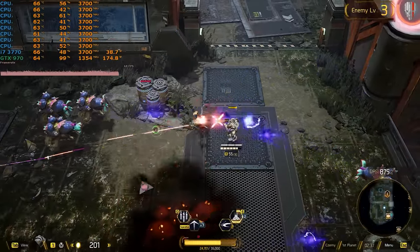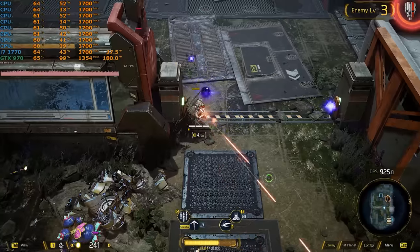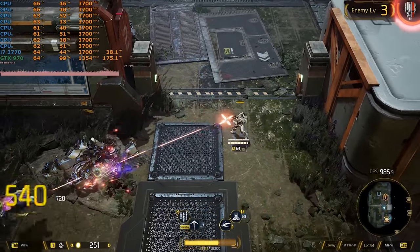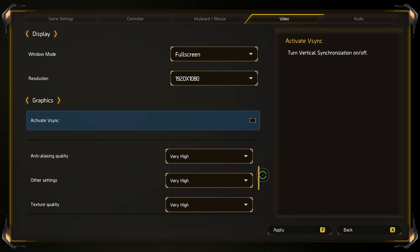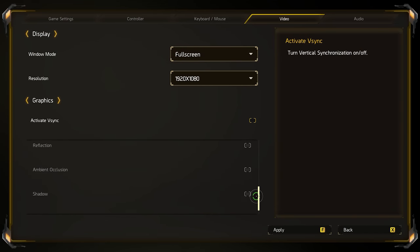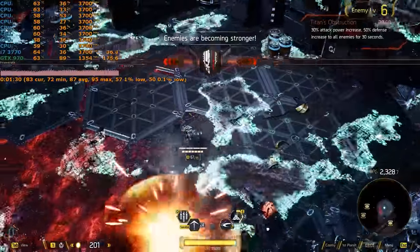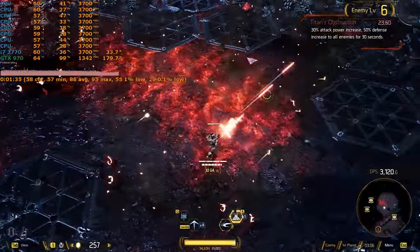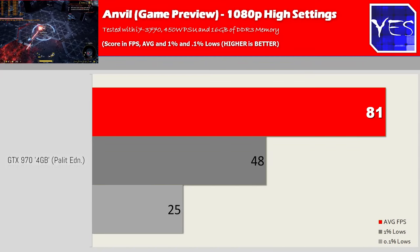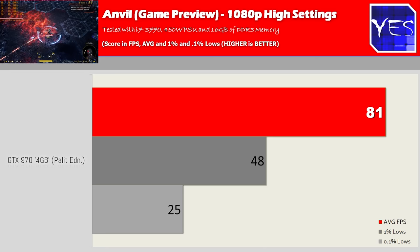Out of the box with the GTX 970, tested on an i7-3770, it recommended maximum settings but I noticed some stuttering. I always prefer turning games down to high settings for a smoother experience. In Anvil we were getting 81 average FPS with a 1% low of 48 and a 0.1% low of 25 — an absolutely smooth experience on this 970.